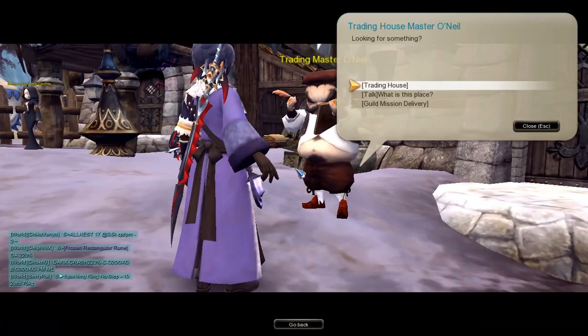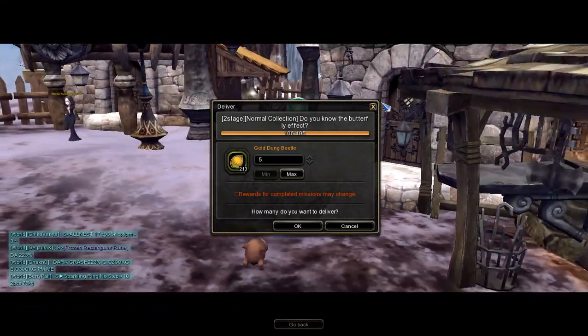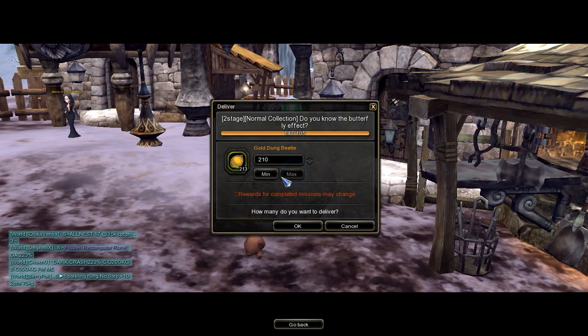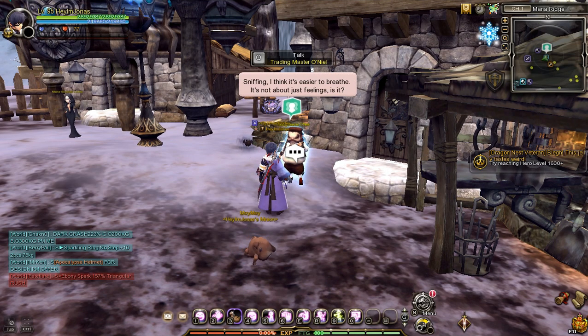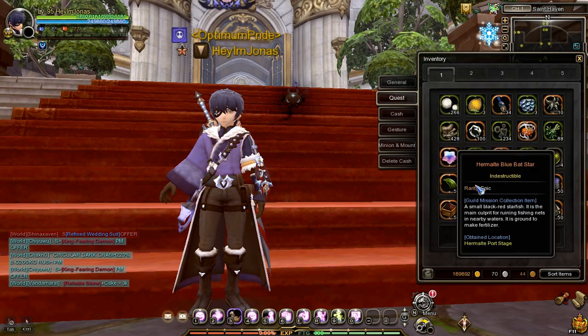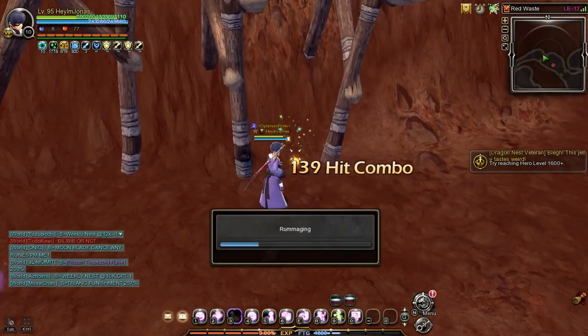Talk to the NPC, select the guild delivery mission option, and submit the required items asked by that NPC. Important note: you can get these quest items by interacting on a collection marker in dungeons.